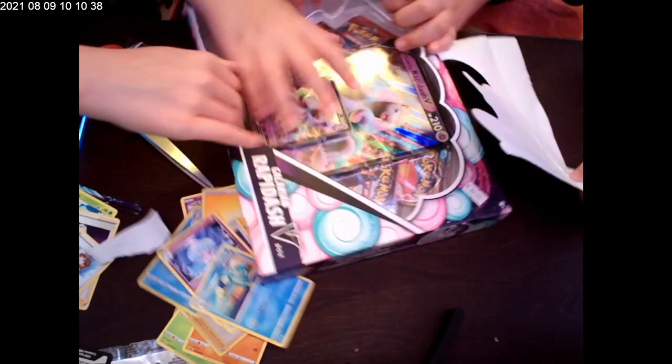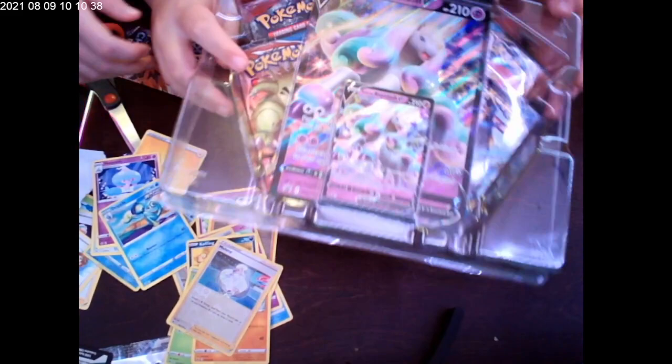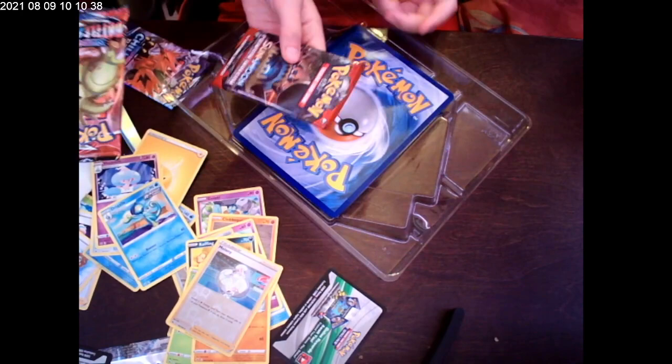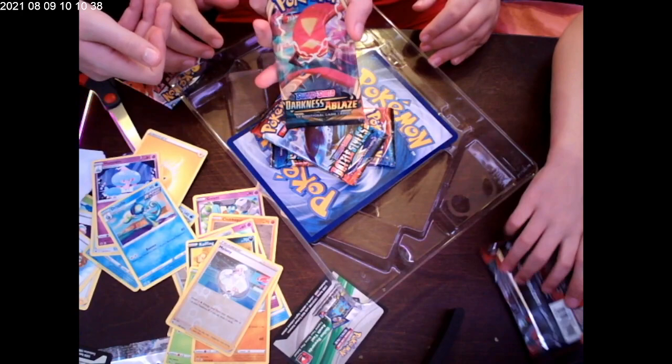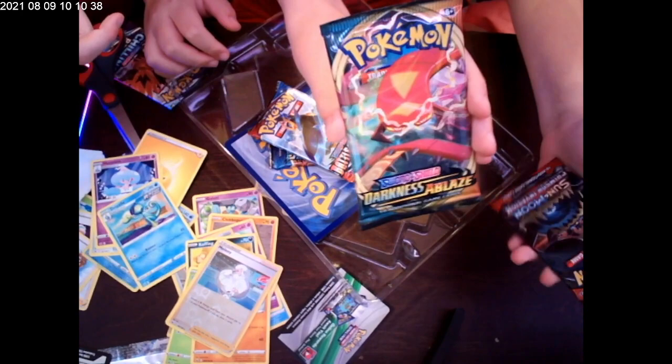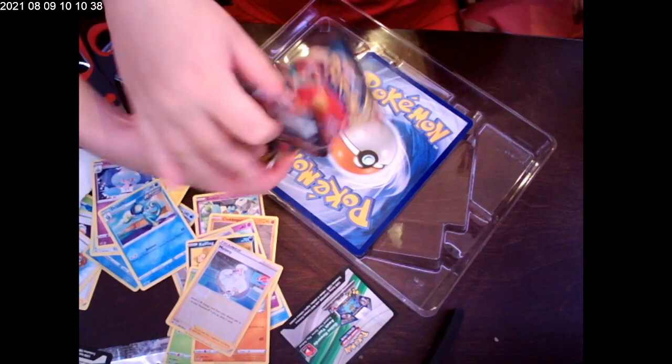Okay, we need to rip it out. Ready? Let's put this to the side — let's see what packs we get in here. If we get a Darkness Ablaze pack that would be so lucky. We got a Sun and Moon Crimson Invasion, two Battle Styles, and Darkness Ablaze! These are one of the hardest new cards to find, so that's cool. We'll save the best for last.